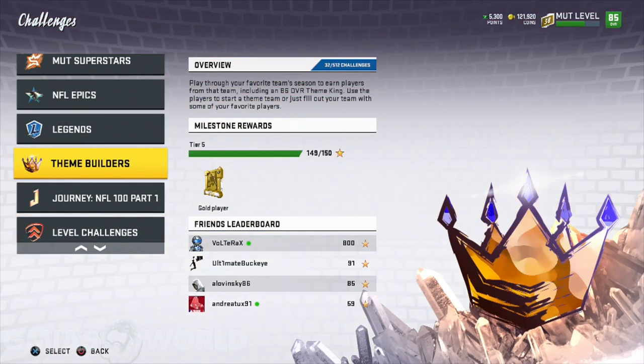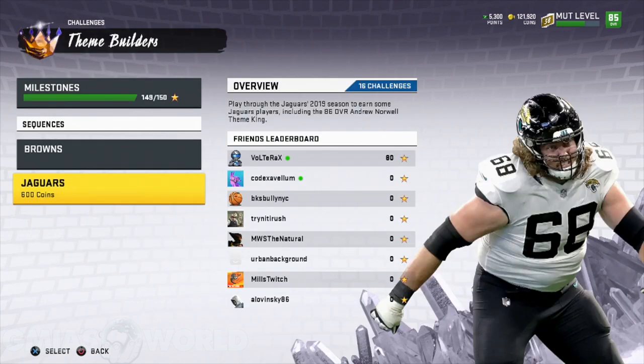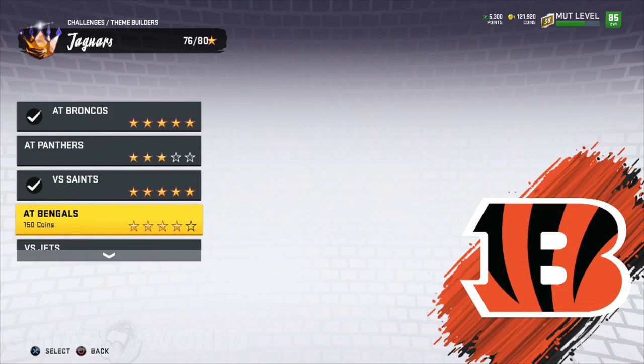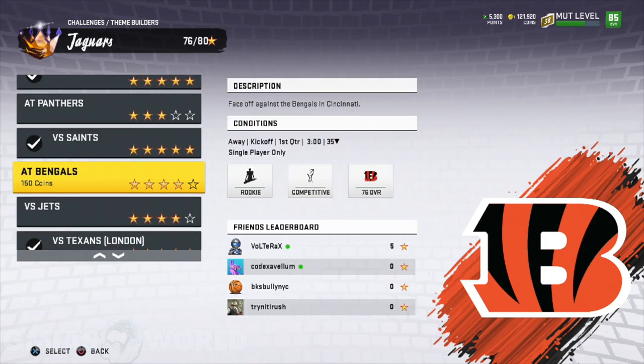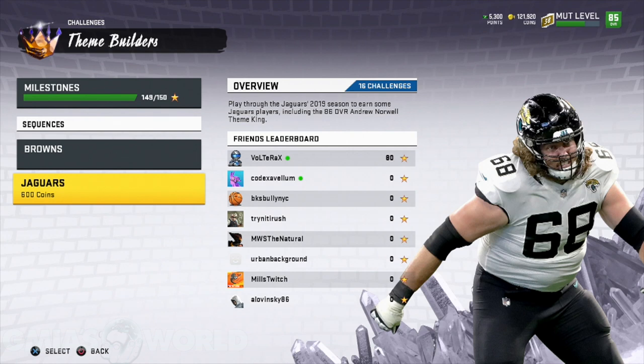Coming down to theme builders. Some of you are like, yo G. Meyer, I really need to get this done — I've got to get these theme builders because they're 87 overall cards. They're free, but I just don't have the time. If you don't have the time to go through it, nobody's going to force you. But I will tell you right now it is ideal to get some of these players at the positions they are, especially like the left guard — it's ideal to get that player in your lineup right now.